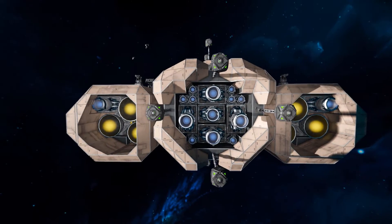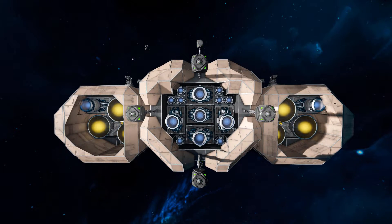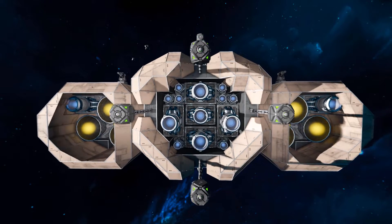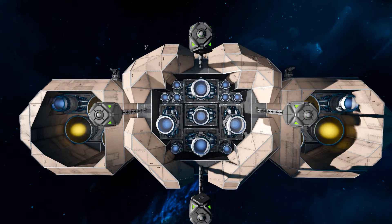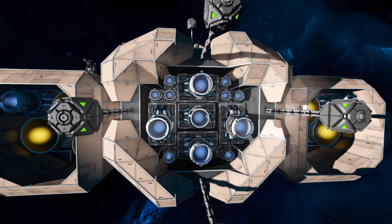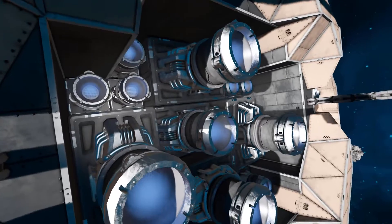Moving towards the back of the ship, we've got four decoys at the back to protect your major thrusters — all those ion thrusters right there. We've got four large ion thrusters and then eight small ion thrusters to push the main body along. So if you were to lose those two thruster pods on the side, we're not in too much trouble as long as we're in space.